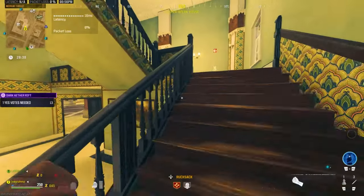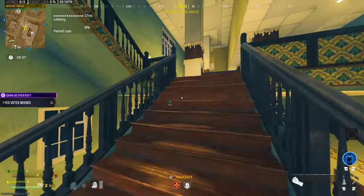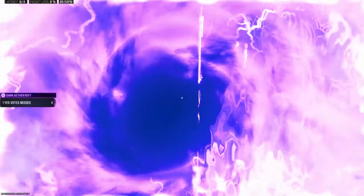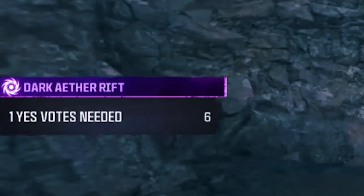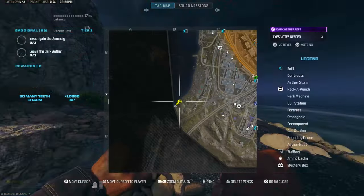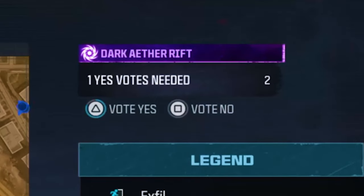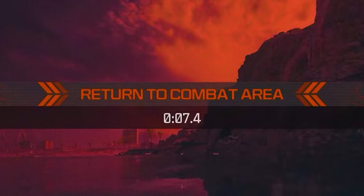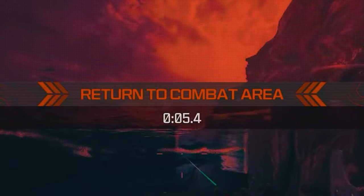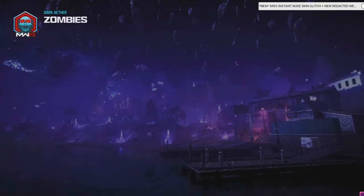Start the rift and then run — or use the scorcher — back to the teleporter. Go into the teleporter and come to the out-of-bounds area like this. Once it's going to teleport you to the beach, go to the map and make sure you vote yes before it gets to one second. Vote yes like that, then do the exact same thing: wait till it's six seconds, go out of bounds, and it's going to teleport you.